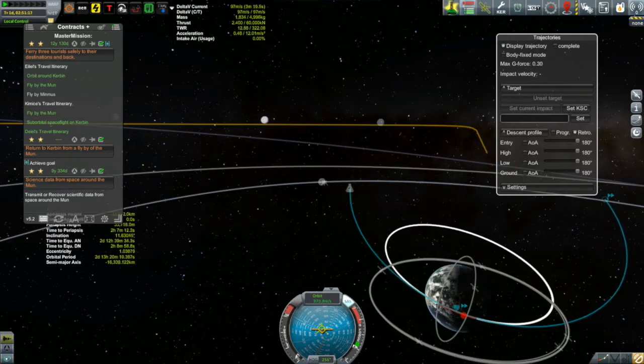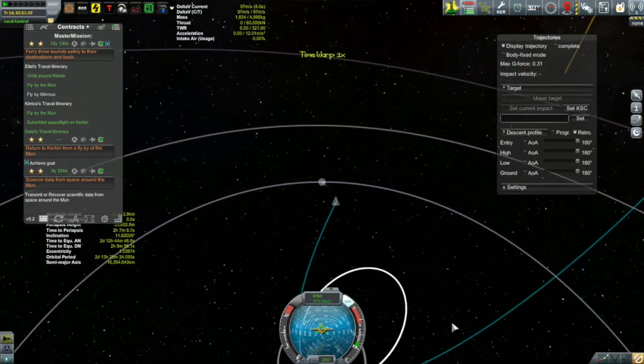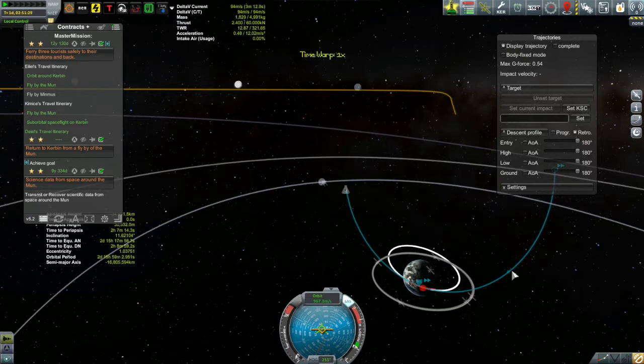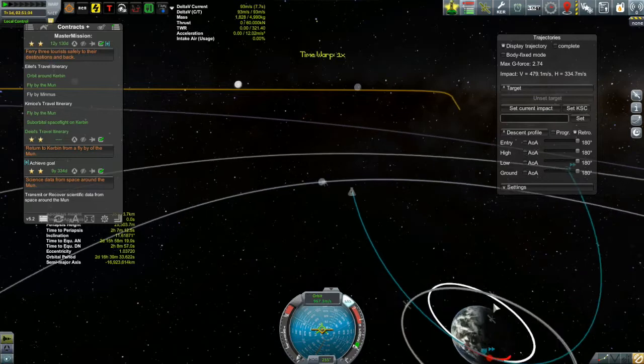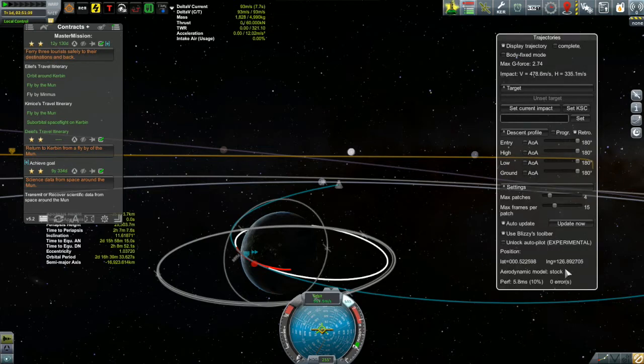To get from low Kerbin orbit out of the Kerbin system takes a little under 1,000 meters per second. Low Kerbin orbital velocity is around 2.2 to 2.3 kilometers per second. When I get down to the atmosphere I'm going to be adding about another kilometer per second onto that, doing well over 3 kilometers per second, and my periapsis is under 30 kilometers. Under 30 kilometers at 3 kilometers per second? That doesn't feel good to me.